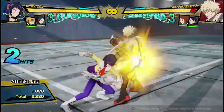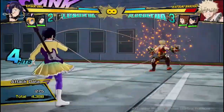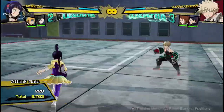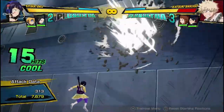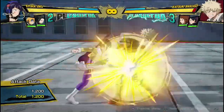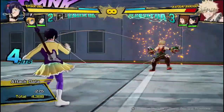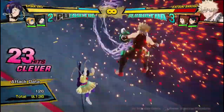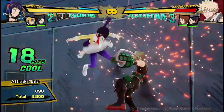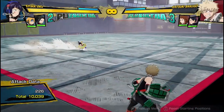Now talking about her combos — the bread and butter is 3 hits into mash Quirk 2, into Tilt Quirk 2, dash cancel, into her air string, into mash Quirk 2 again, into Tilt Quirk 2. Depending on when you dash cancel and how hard you mash, the damage can vary slightly, but it typically does about 10,000 damage. 10,039 damage — really good for one dash cancel, and that's the base combo you'll want to be using.